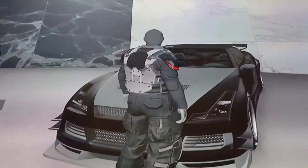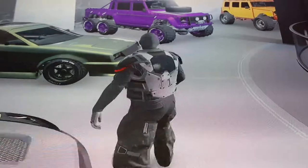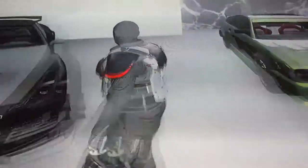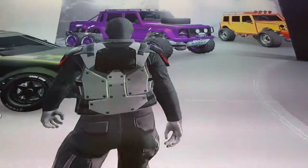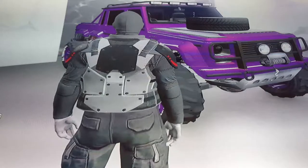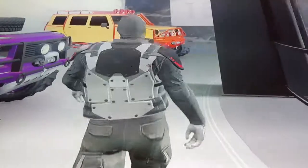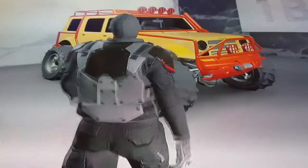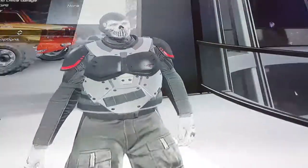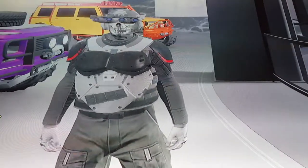Of course everyone has to have one of these — it is the Elegy, not the custom one, just the Elegy, which I got for free so I just modded it out. I don't even know, it's not even that good — I don't really use it a lot. And then I need to change the colors of the Dubsta 6x6 to something like army green or ice white. Then the next one that's kind of similar is the Massacro, in quite a cool color theme.